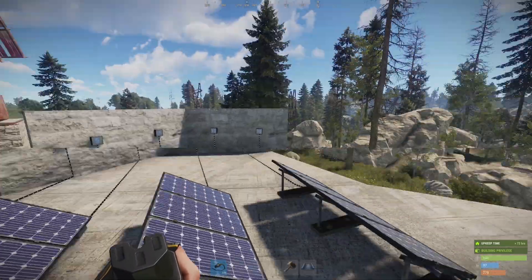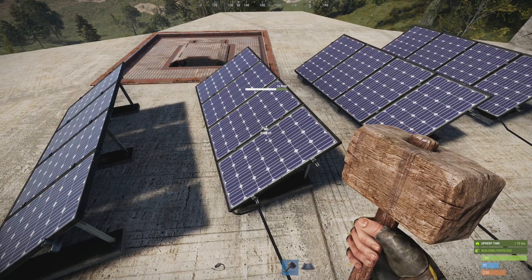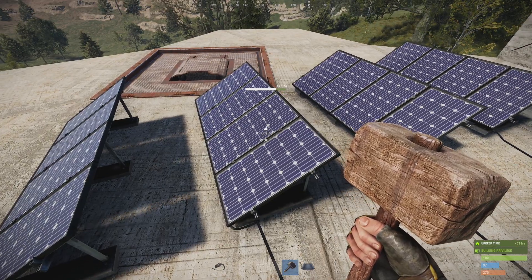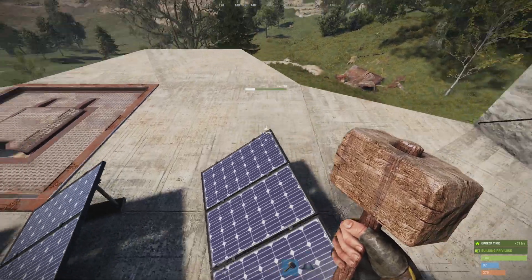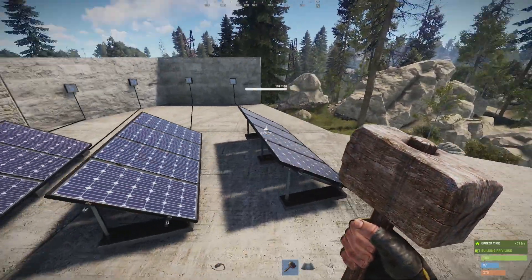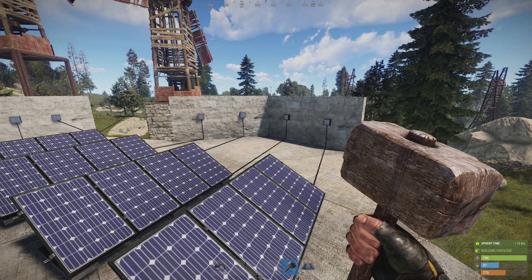But they're not all producing 20, and the reason for this is if you look at the health of the other three — you'll see this one's at 75%, 50%, and 25% — and that physical health directly relates to exactly how much power the solar panel will produce.